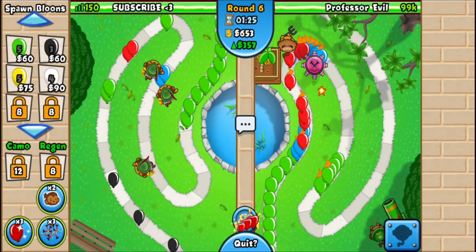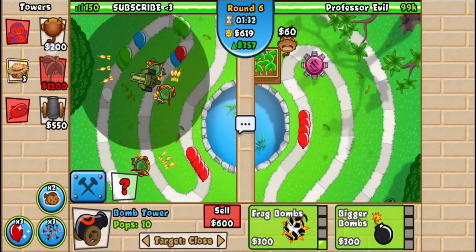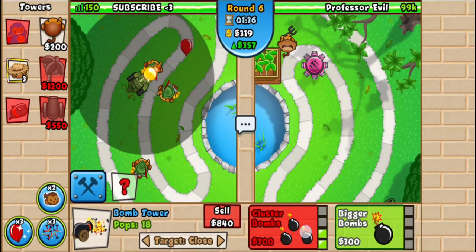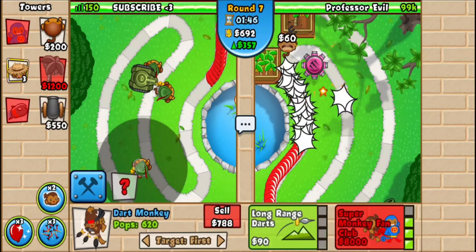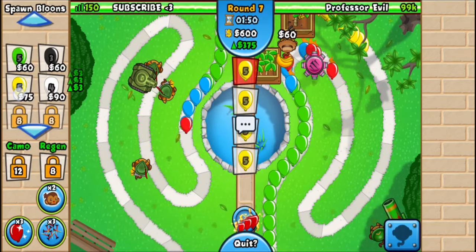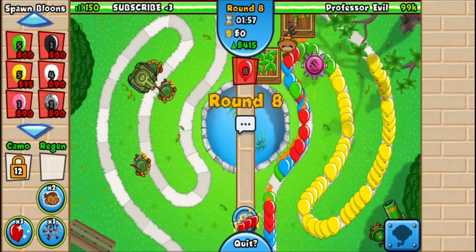I'm going to go for a bomb here on close. I'll bring this all the way to cluster bombs, which is the 3-0 bomb. Make sure this is targeted on close — the triple dart is on strong, the bomb is on close, and these are both on first. You can go back to eco; I'll eco to about 450 and we'll call it a day there.